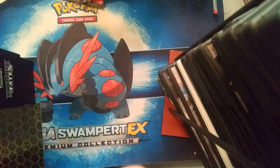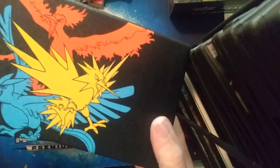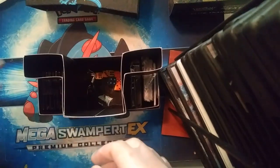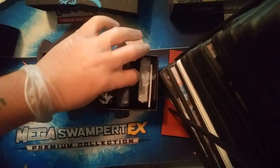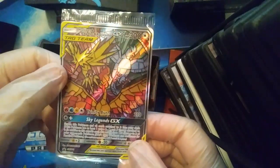Let's get this open. You get the Elite Trainer Box booklet showing all the cards in the set — that's pretty cool. You get a plastic coin, not a metal one. There's the 10 packs — one, two, three, four, five, six, seven, eight, nine, ten. We get the sleeves, and here's what we really wanted: the stained glass window Articuno, Zapdos, and Moltres promo card — that is beautiful.